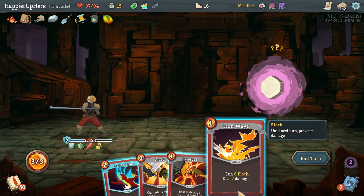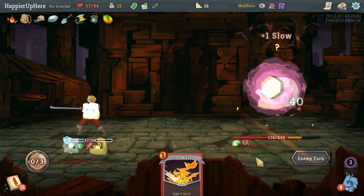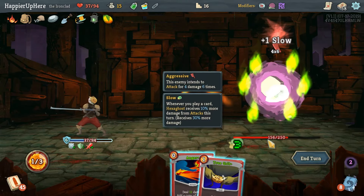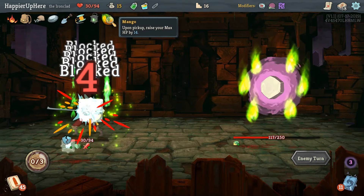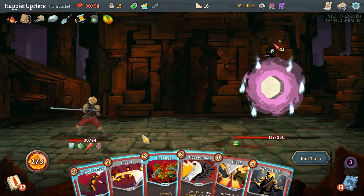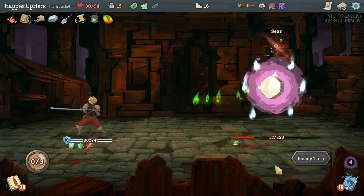The grid - not exactly what I had in mind. Is there anything I want to Headbutt back? Havoc ideally gives us something with defense but we don't have that. Then we'll just do Iron Wave. 24 incoming - Havoc gives us Hemokinesis. Let's do Anger and True Grit. Unfortunately if we didn't get Mango, my calculations were correct. Maybe I should not have accepted it - it's hard to say since we couldn't have predicted getting one of only three relics that gives max HP.